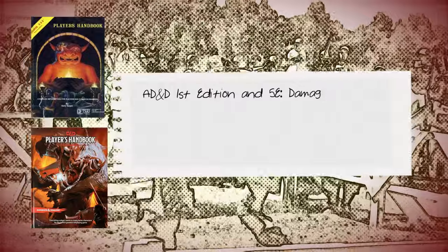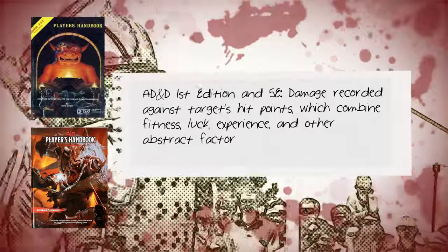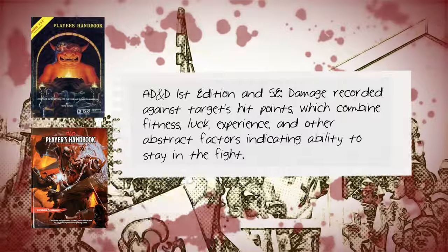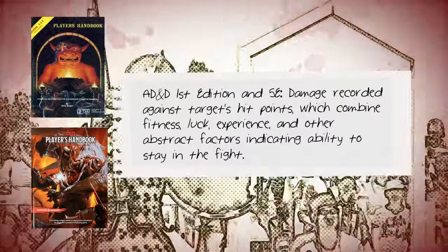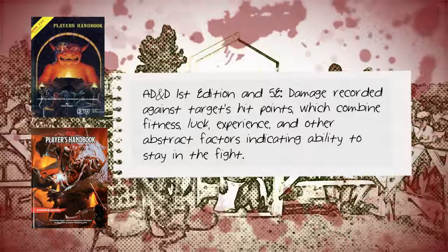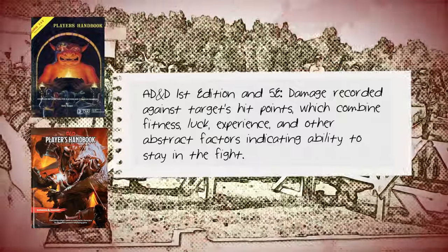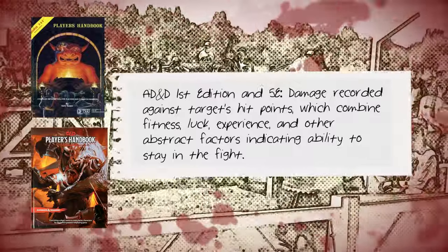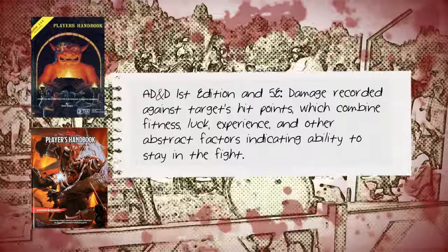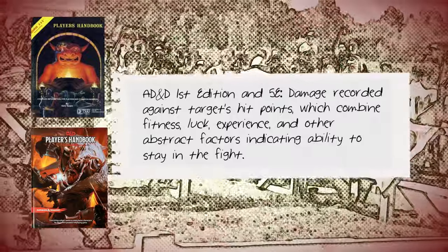Now on to how damage is recorded in each game. In AD&D and 5e, damage is recorded against hit points, which represent a target's ability to stay in the fight — whether by luck, determination, heroism, and ultimately injury. Foes wear each other's ability to fight down until one is reduced to zero hit points and incapacitated. AD&D also allows for negative hit points until death occurs at minus 10. 5e uses death saves instead — three failed saves result in the character dying. Hit points rise as the character becomes more adept and heroic.